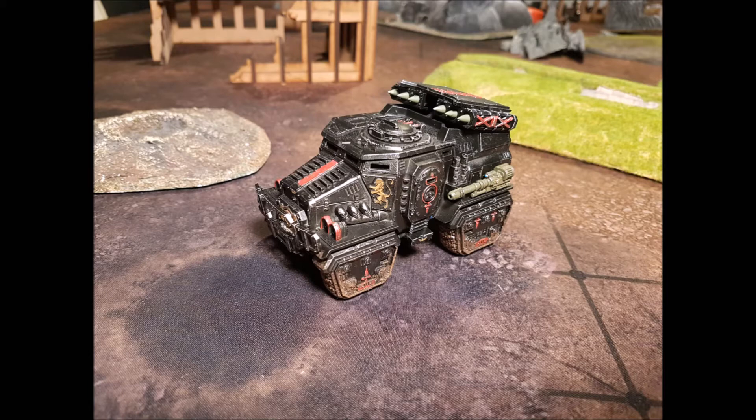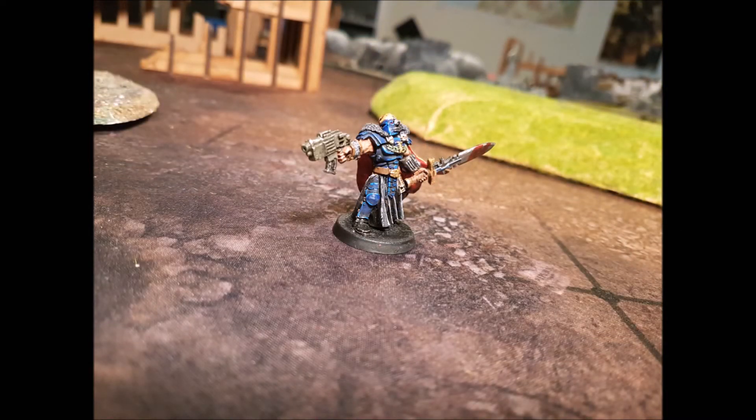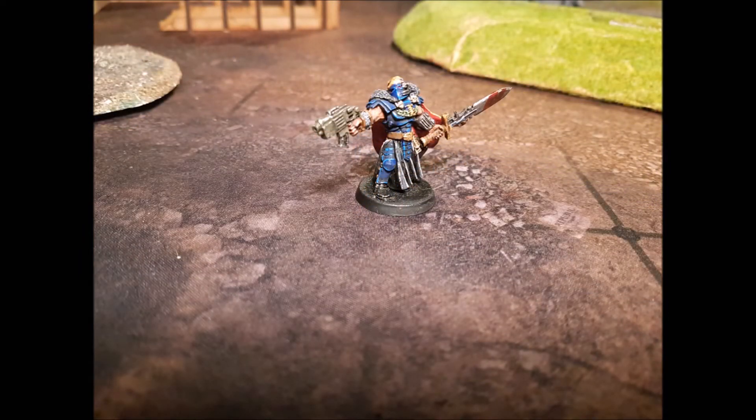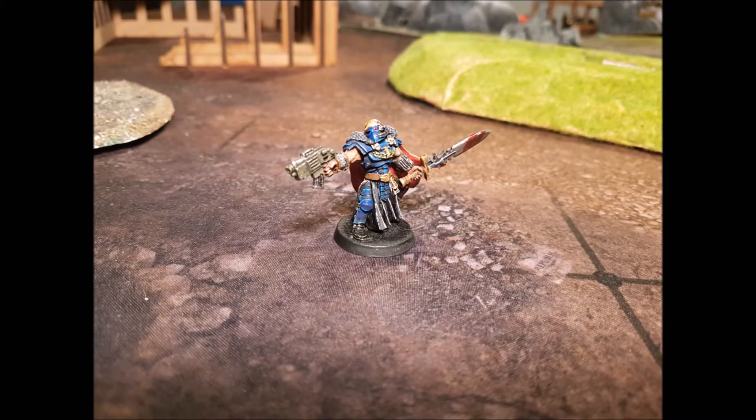The way I use it: I have some big shooty stuff like Leman Russes, Wyverns, or Basilisks, and I keep them alive by giving the enemy a higher priority target. One of those targets you can use is Scions. Militarum Tempestus Scions are really good for that because they pose a real threat, they're not that expensive in points, they put out a lot of shots — especially with plasma — and if you deep strike them you'll have them within rapid fire range. They will be shot down first, and every bullet they soak up is a bullet not spent on your Leman Russes.